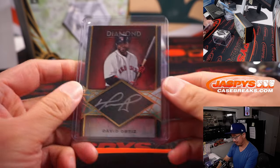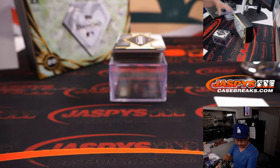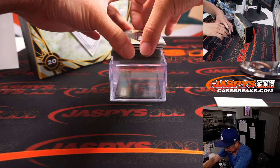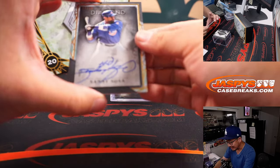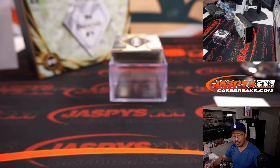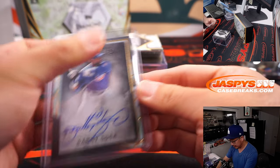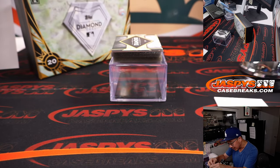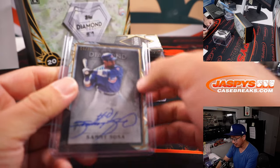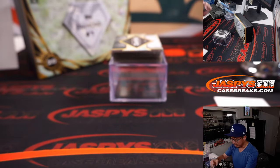A couple more here. We've got Slammin' Sammy Sosa, 14 out of 25 — that's also for Rex. Nice one, Rex, getting a hit for each of your teams. There was something on the card but it turned out to be a scrap on the top loader, not on the card itself. The card is fine.